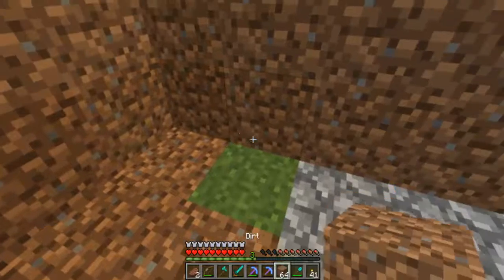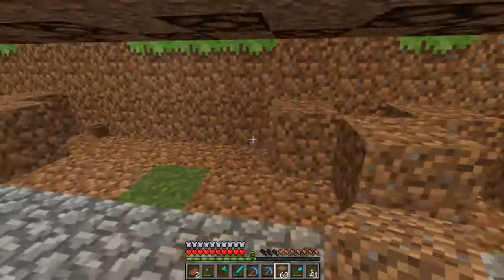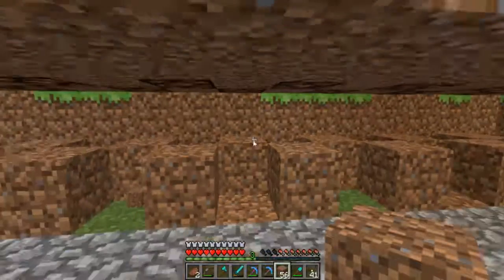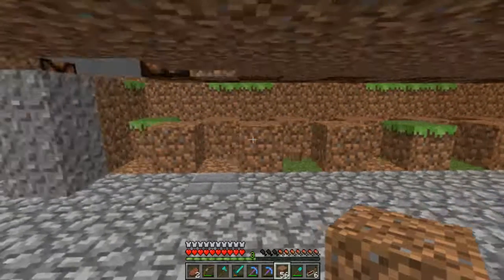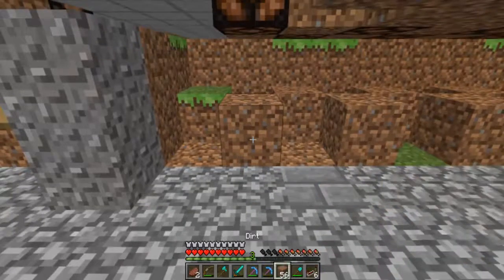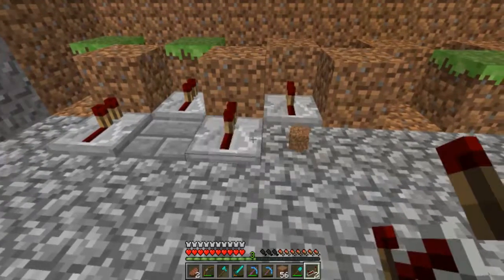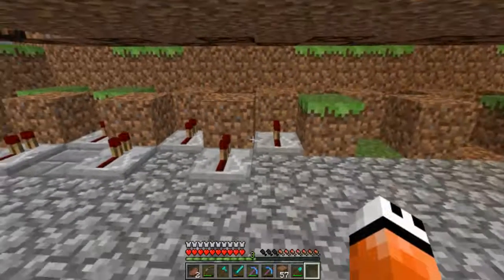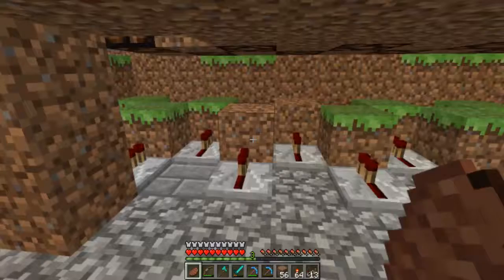So let's place all of these. I'm going to need a lot more repeaters than this, which probably means there's going to be a lot of cuts in this episode. We're going to put repeaters in front of each of these blocks that I just placed. I'm going to cut and go make lots of repeaters and lots of redstone torches. I'll be right back when I've got a lot more materials - hopefully it'll be enough.